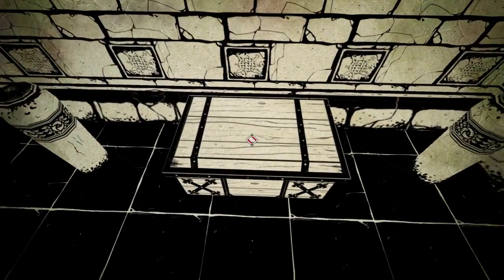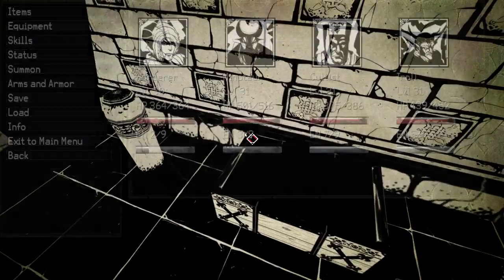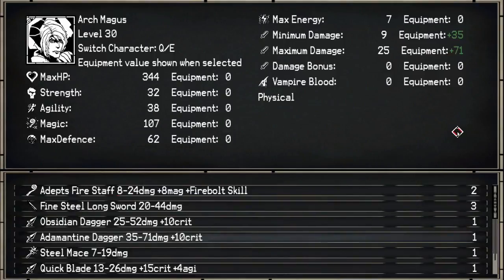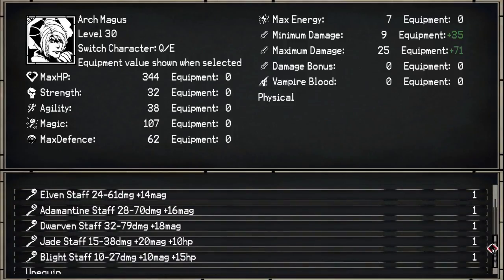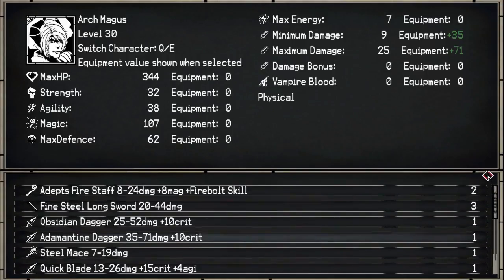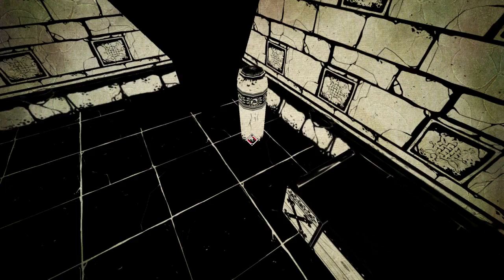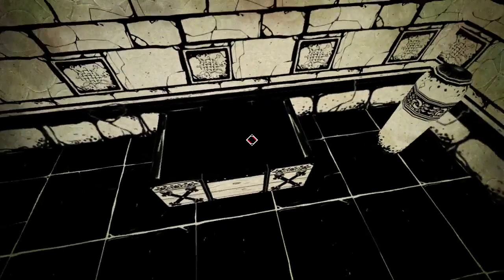I have no idea what I was doing before that fight. Plus Firebolt skill — 8 to 24 and plus 8. That's another problem with the staves; I'm already doing 8 to 24. The Elven one does 24 to 61, Adamantite 28 to 70. But that doesn't really matter — I get 18 magic from the Dwarven staff, so that would be the best one to equip magic-wise. The one I have gives me 8 magic plus the Poison skill, and I'd rather have that than Firebolt. I'll keep my Sunderax.